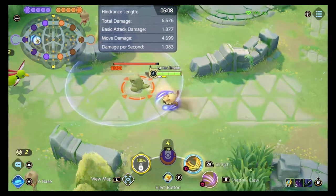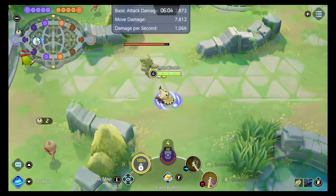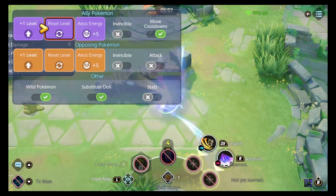Using Mimikyu in the jungle is honestly pretty good because you get that blue buff, but also you come to the top or bottom lane for the first gank at level five with Shadow Claw, which is very, very good.